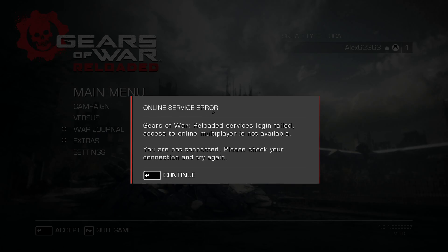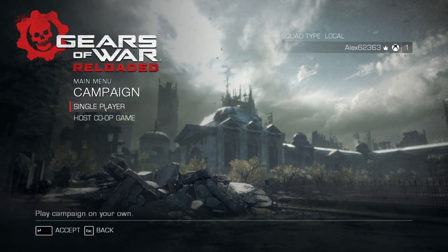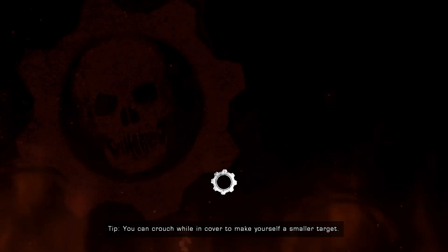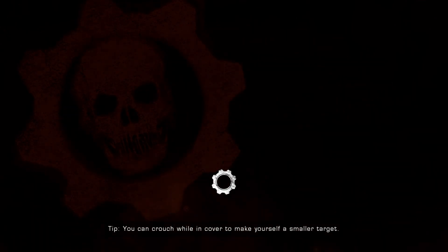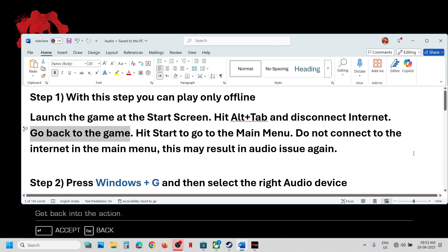You will see an online service error — just click Continue and you can start playing the game. This should help fix the audio issue. Do not reconnect to the internet while playing, because reconnecting may cause the audio issue to return. Once you are done playing, you can reconnect the internet.